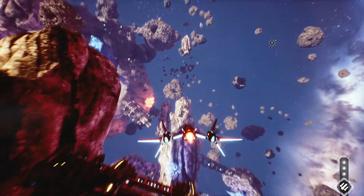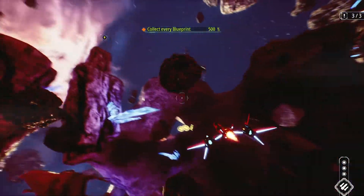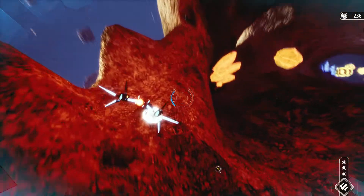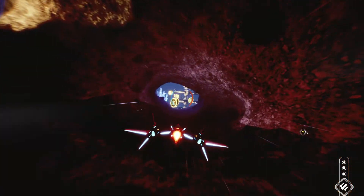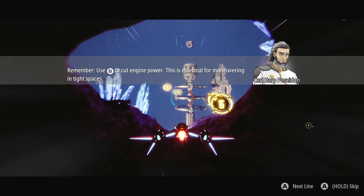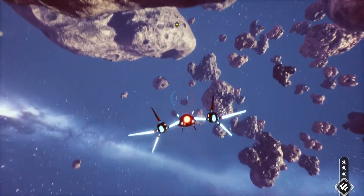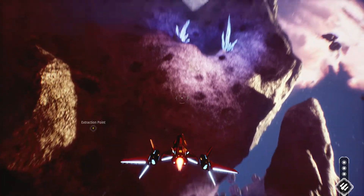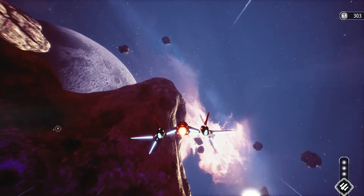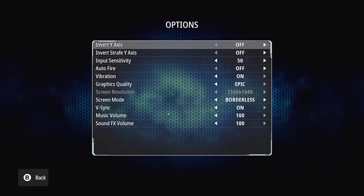So I got two out of three. Oh, there's another one. Remember, you can cut engine power — this is essential for maneuvering in tight spaces. I didn't know I could do that. I'm holding down B and it's not cutting engine power; in fact, it's doing the exact opposite. How do I invert the controls? This is getting annoying. Yes, there we go.